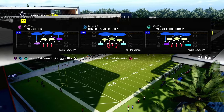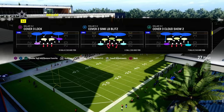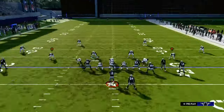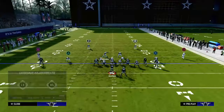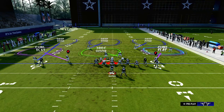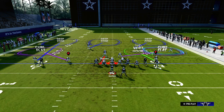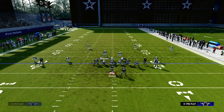We're going to leave it unflipped. If we were on the left hash, we would flip it. So what we're going to do is leave it unflipped. We're going to pinch our defense, back off that cloud flat, crash our line down, blitz our user, and then from there you can kind of do whatever you want with the underneath zones. But this is the basic shell that we're going to be utilizing.